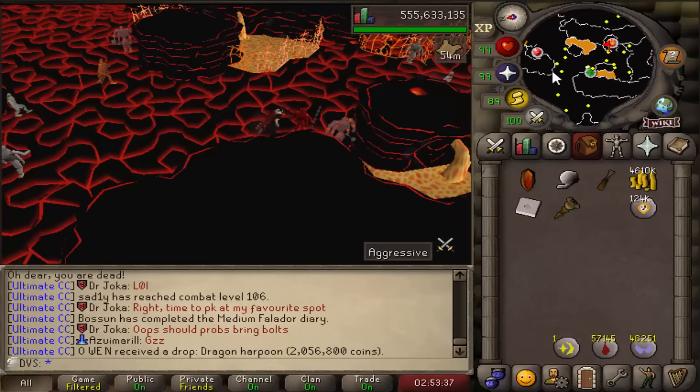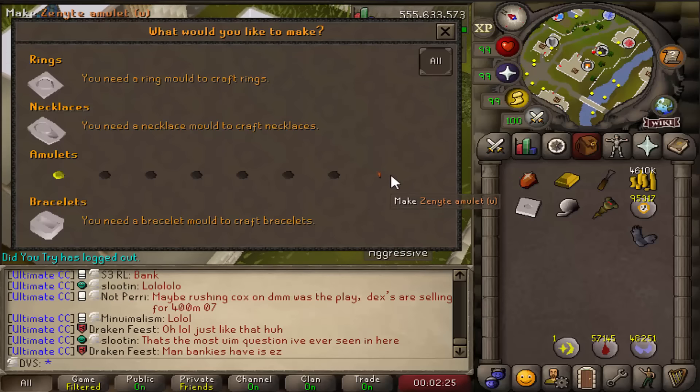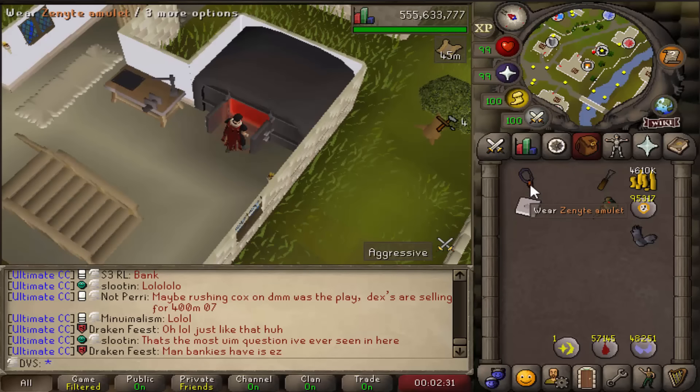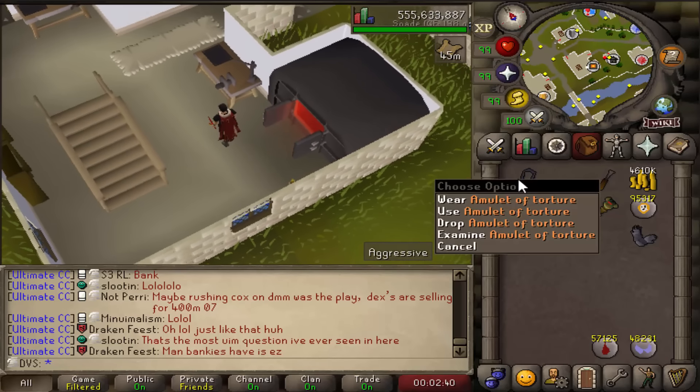I went and got all the supplies to make the next Zenite item — time to lose 30,000 Chaos Runes again. Let's make the second Zenite item: the Amulet of Torture. Attach that, enchant it — there we go, the Amulet of Torture. Now I can get rid of my Fury.